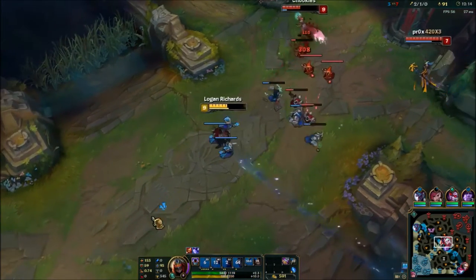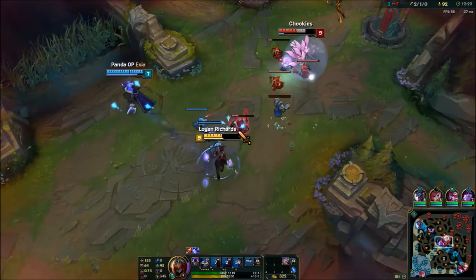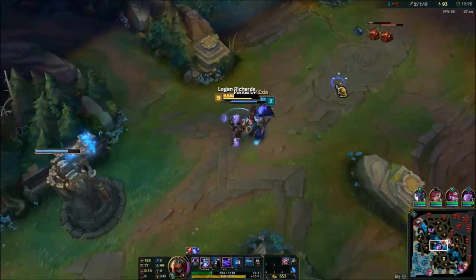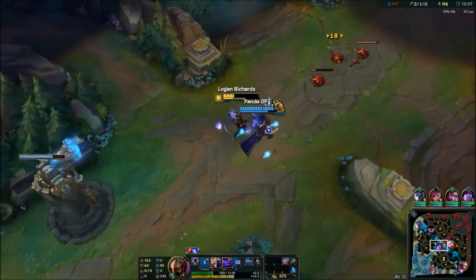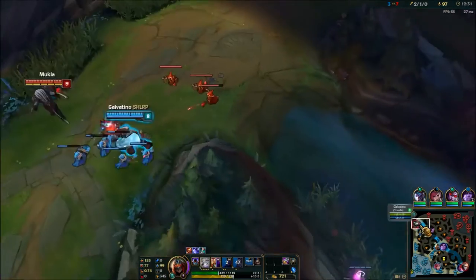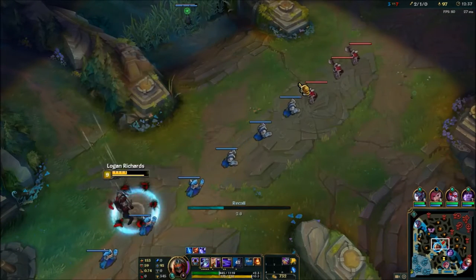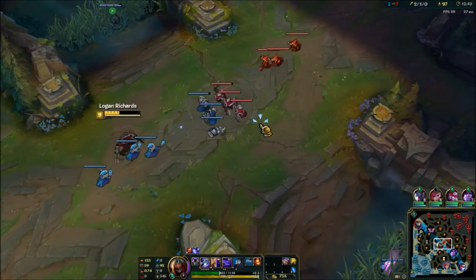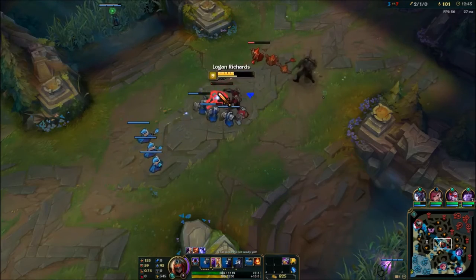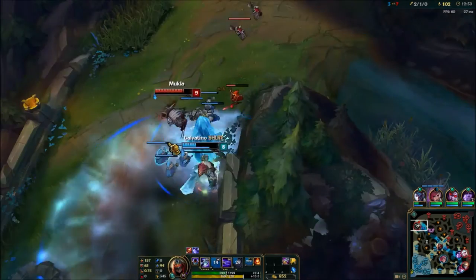Don't forget that your lane combo will be WE to apply the slow and then Q. So WEQ is the sequence — you throw your W, slow them down, then hit the Q for damage. Hopefully you're positioning to get two Qs to hit, which procs Thunderlord's. You can also do straight WQ, and then if they come back to trade and don't respect your clone, you have E. Just stick with WE as your main combo.